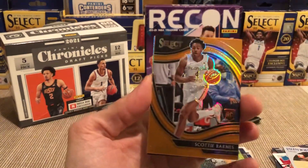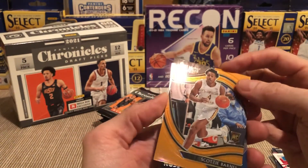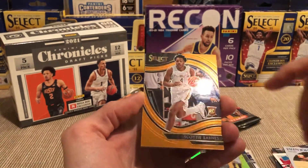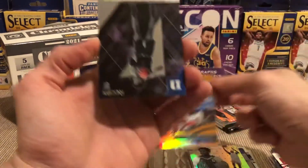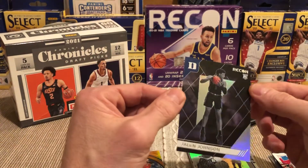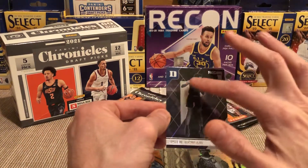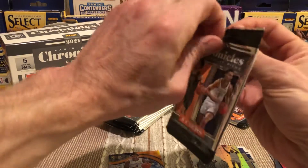Jalen Johnson — there we go. Scotty Barnes! Oh my god, that's sick dude — an orange freaking courtside! Oh my god! It's between Scotty Barnes and Evan Mobley right now and a lot of people are like Scotty Barnes is the guy. This is tight — huge banger out of this box dude! This is going in the super elite pile. And Jalen Johnson on a really nice looking hollow recon with a prism on it.